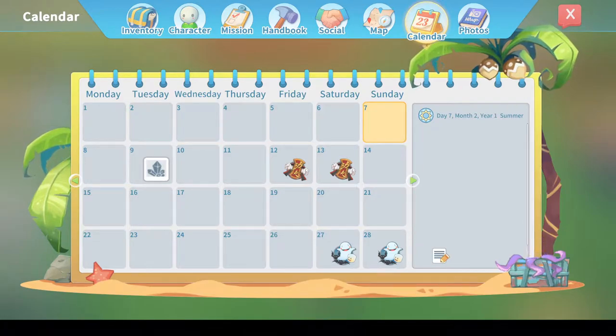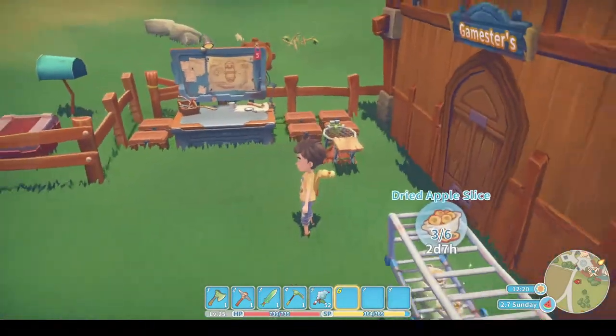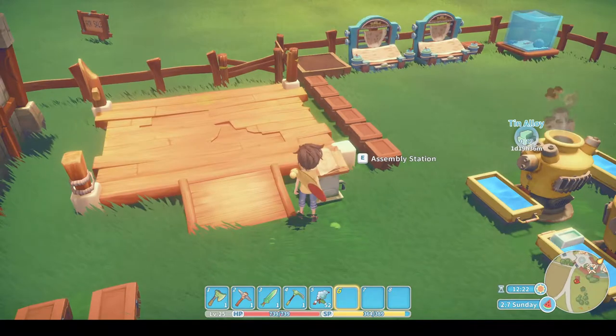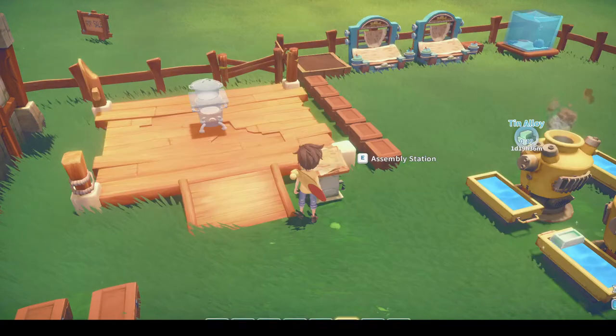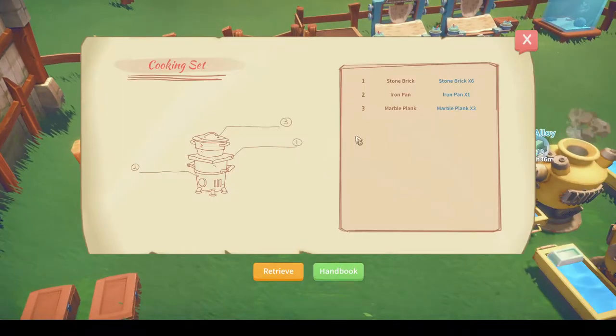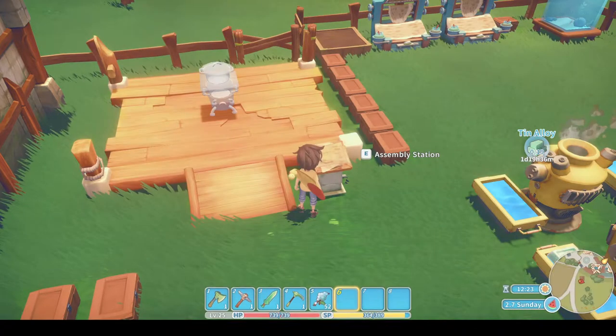Hopefully I should be able to do it alright. So, cooking set - let's go see what we need to do. There it is, we say build, and then if I check: so I need six stone bricks, one iron pan, and three marble planks.